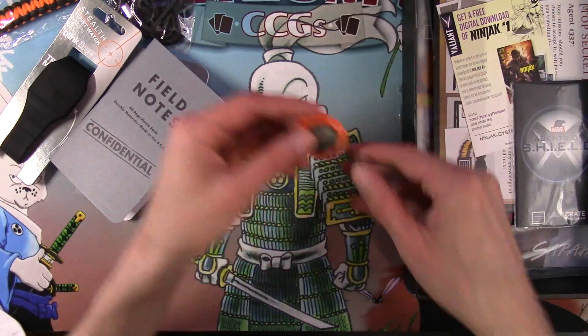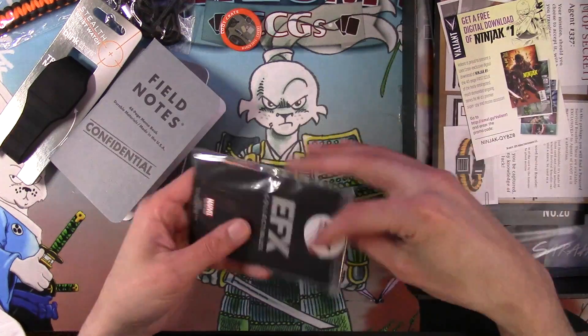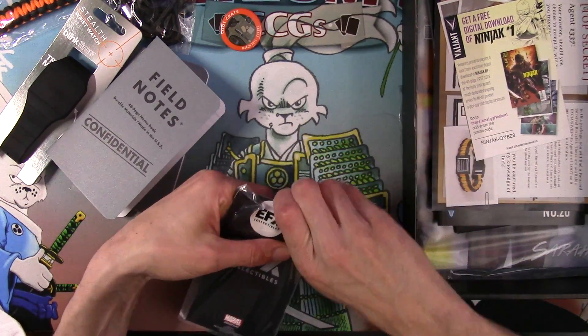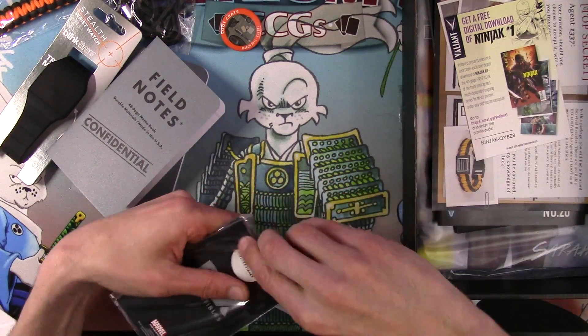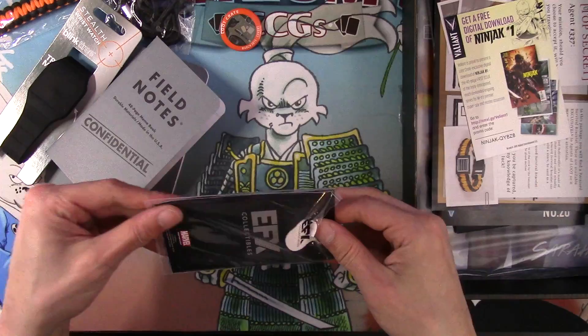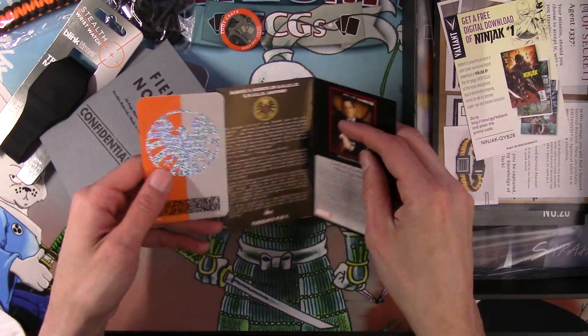Cool little planters, course a button. Agents of Shield - Root - Loot Crate exclusive. Loot Crate is so awesome - I mean awesome at least in the sense that they get a lot of sweet exclusives and things are cheap for everything that they give you. All the cool things they do.